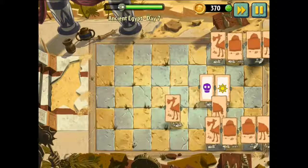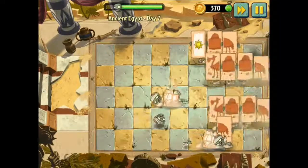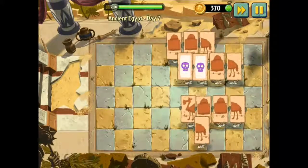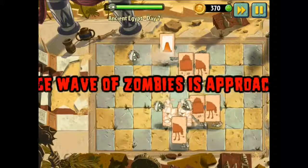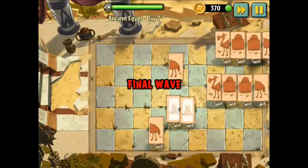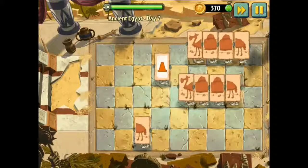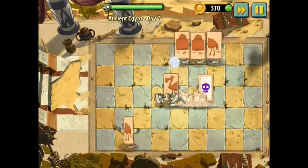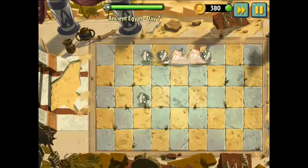I can't even talk, I'm so concentrated. I hope it finishes very soon because it's getting very boring. I'd much rather use the plants to kill them - it's getting difficult to be honest. A huge wave - oh no, this is what I need, a huge wave of zombies. All different things - I need the skull symbol. There we go - we've passed it!